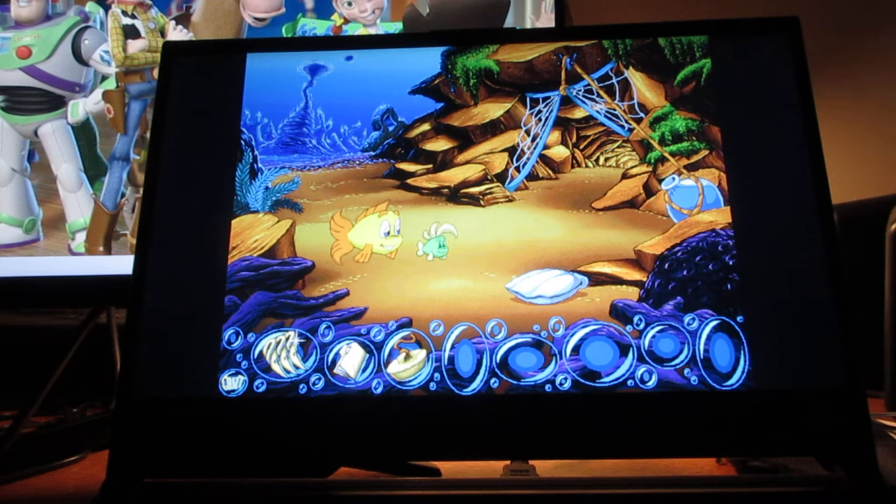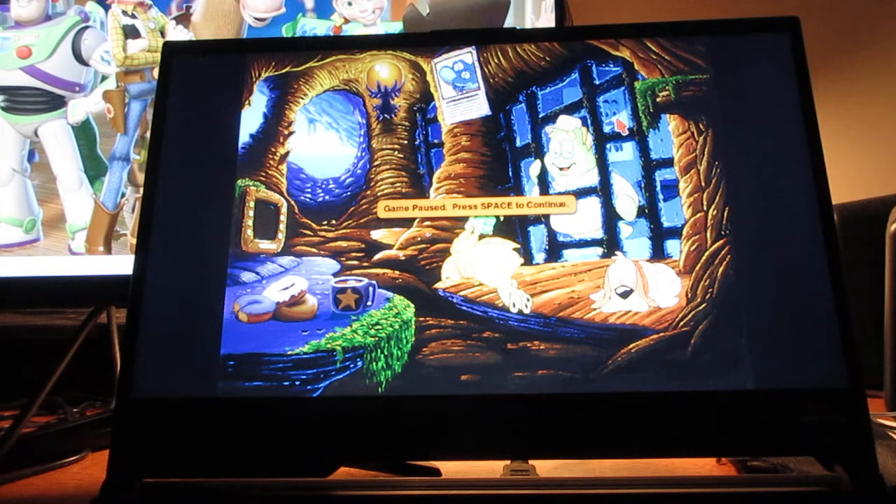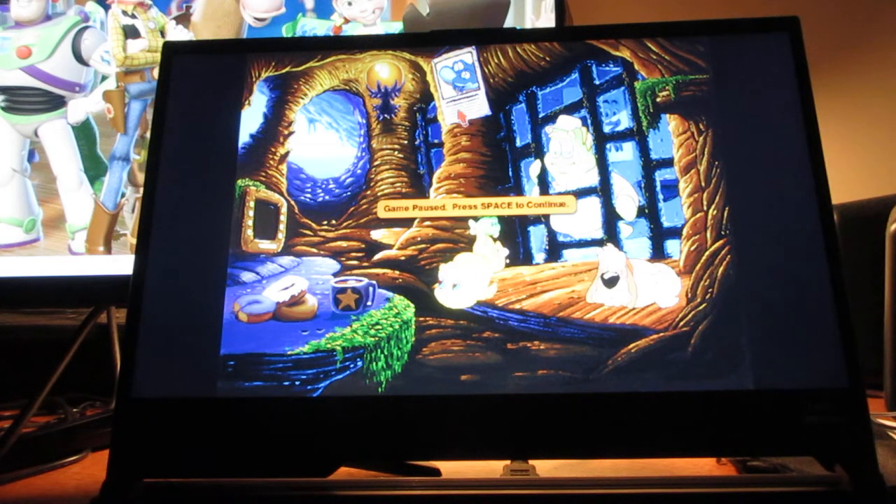Let's see if Old Soggy can pick up the bad guy's scent. If you look in the jail here, you can see Putt-Putt on the poster. And the two sharks from the previous Freddy Fish games — the first two Freddy Fish games — and Freddy Fish Luther's Maze Madness.